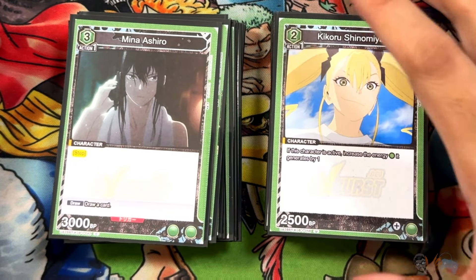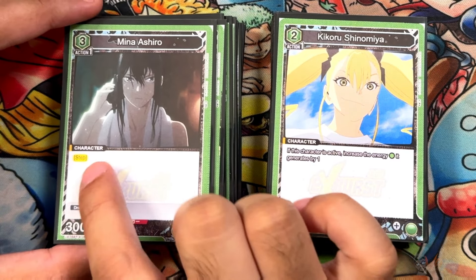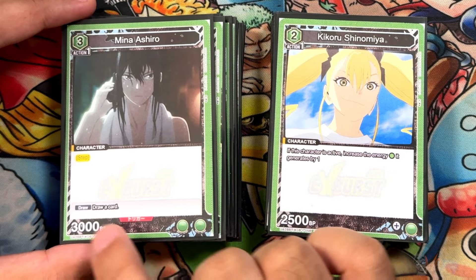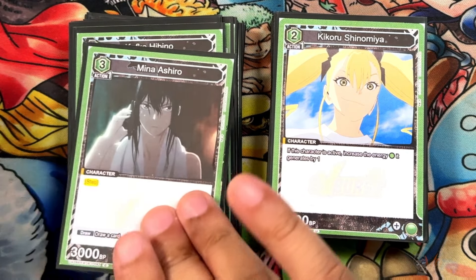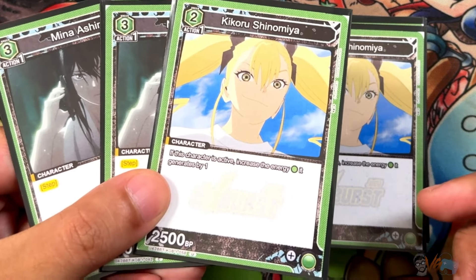Next we have another energy source, but this one is a three-cost — another Mina Ashiro, this one with Step. So it's really good to play in the front line and move it back later. 3000 BP and the trigger is draw a card. Along with the Kikuro Shinomiya, these are going to be your best ones to put in the back line.